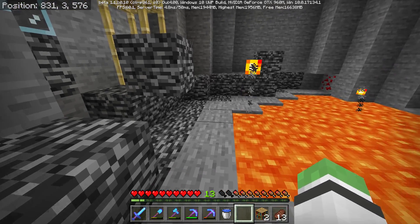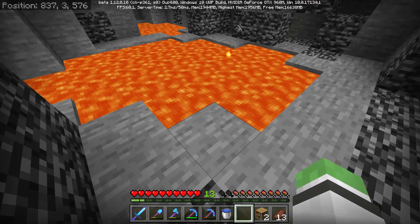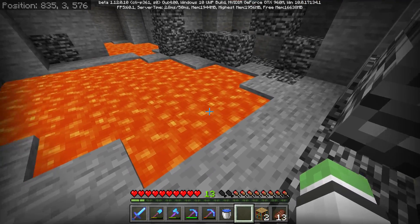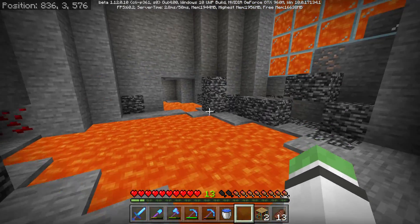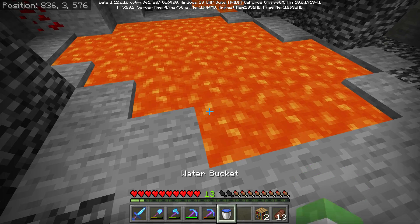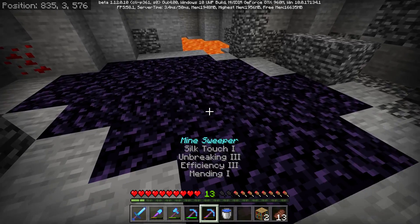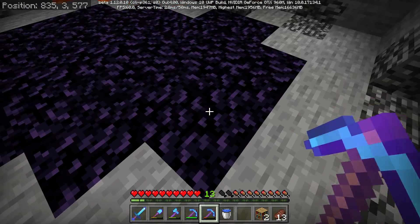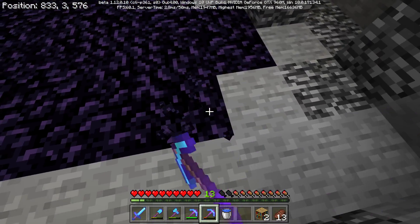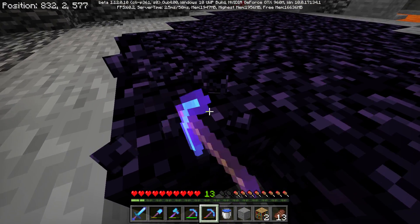We're on level three and bedrock is starting to spawn right here. This lava pool is almost like a glitch in my world - back when this world was created in 0.9.0 Pocket Edition. If we put a cobblestone down... dang it. But if we do this, it's a lava blow - we should probably find something interesting.